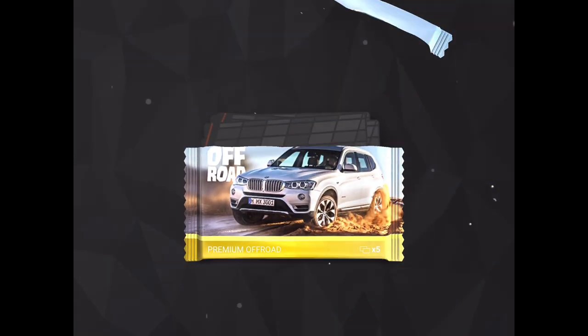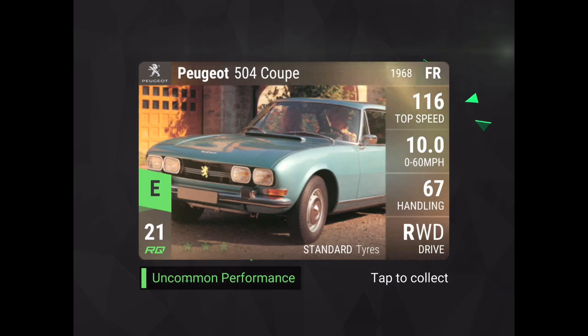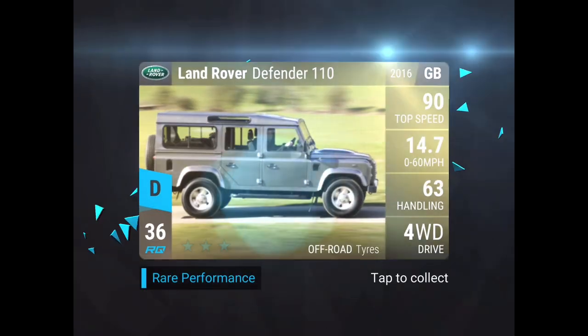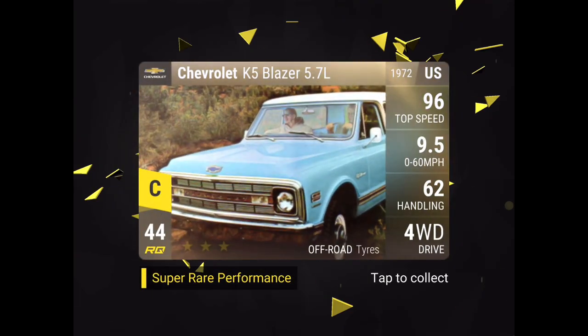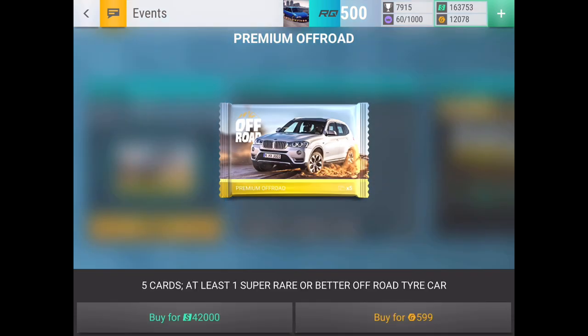Here we go with the first pack — opening five, hopefully we can get lucky. We got: Mitsubishi Colt, Peugeot 504 Coupe, Volvo 480 Turbo, Land Rover Defender 110, and for the rare slot — Chevy K5 Blazer 5.7L. That's not one we're really looking out for; it's pretty overshadowed now and I don't even think I should keep one.